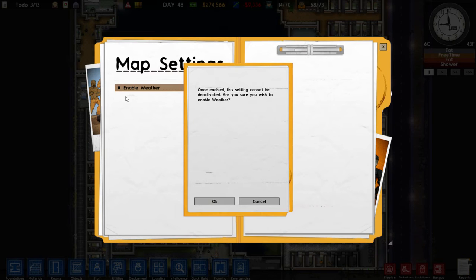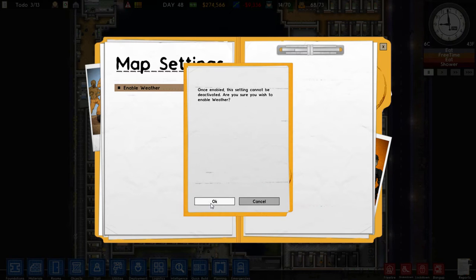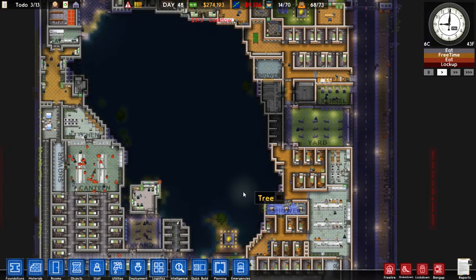Also in here you can enable events and enable gangs if you don't already have them enabled.